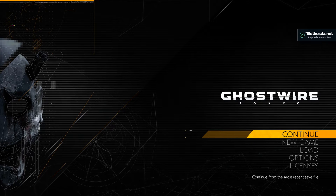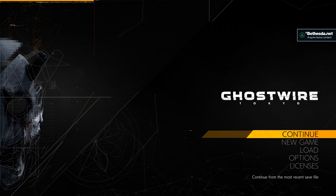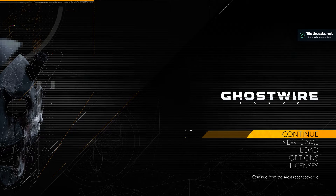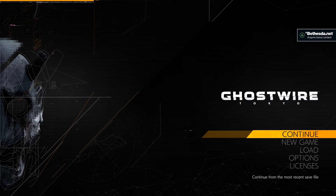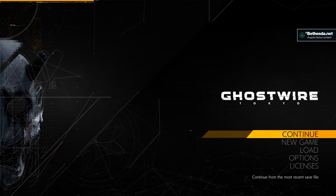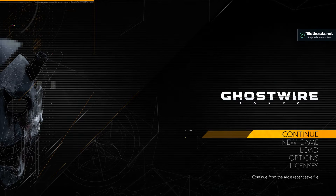Hey everybody, welcome back to Left Paw Gaming. Today we've got some more of my walkthrough footage of Ghostwire Tokyo. Last video, we got to the basement of the Sengoku Center building to help Rinco cleanse out some of this mysterious ether to help us find a Tori Gate. Today, we're gonna track down that hidden Tori Gate. Let's jump in.